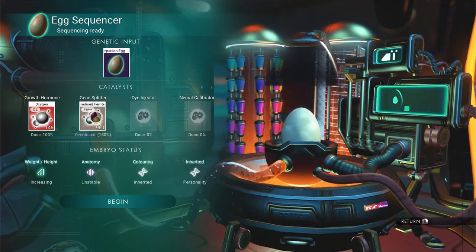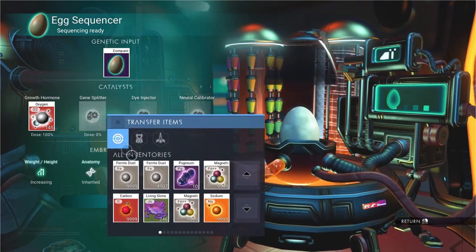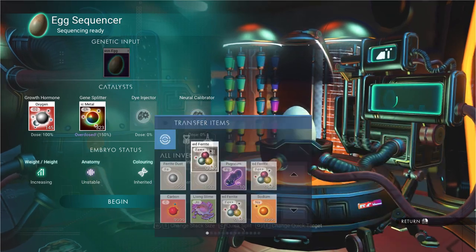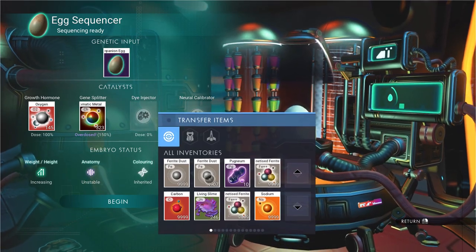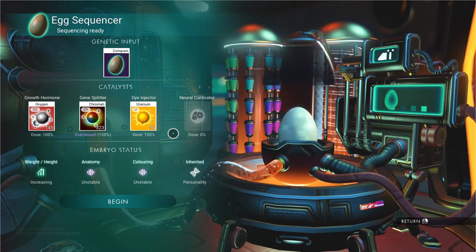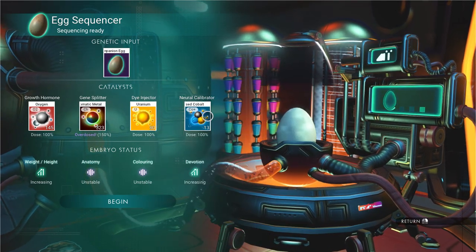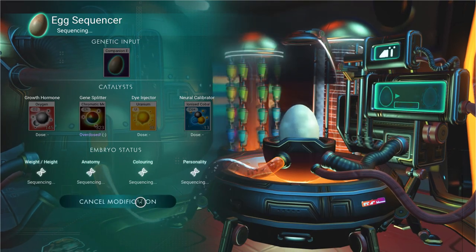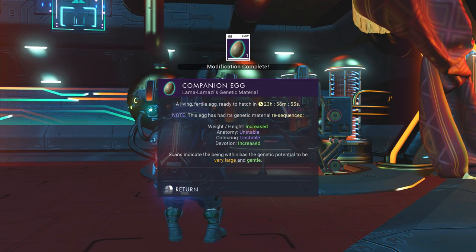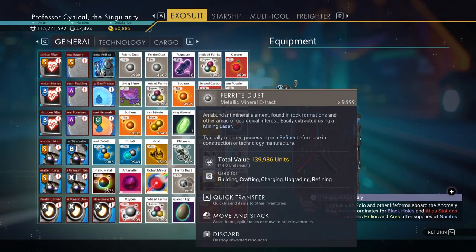If you put in something with the gene splicer it gives mixed results, which is absolutely incredible — but look, it says overdose by 150 percent. I'm literally pumping all kinds of stats into this animal. This reminds me of Jurassic Park, making new dinosaurs in the laboratory. You can completely customize an animal. Once you've put in all four modifications, press Begin, and it gives you a new egg ready to hatch in another 23 hours.